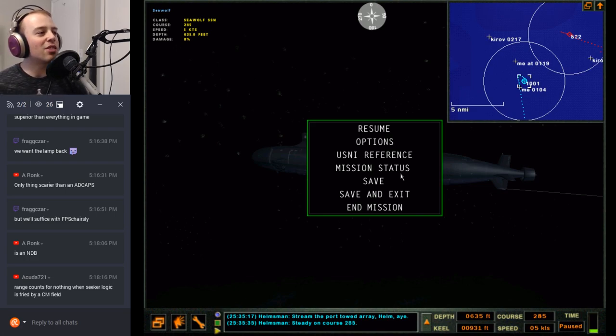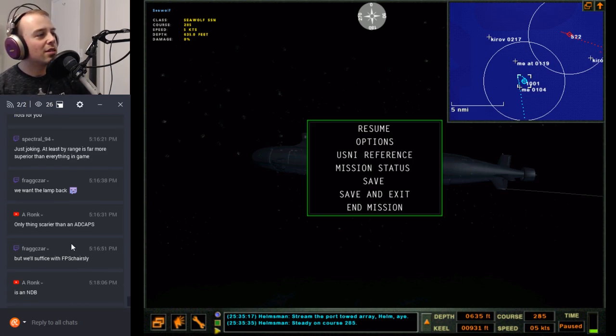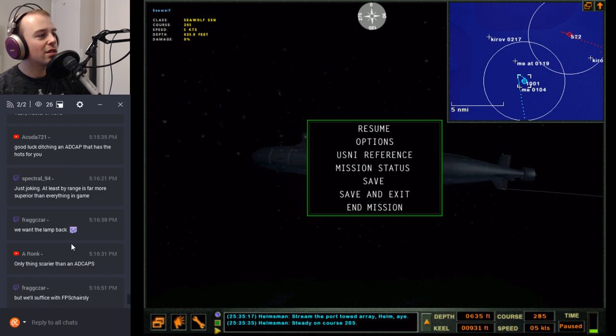The lamp — I think the lamp got trashed. Chat has been active. Yeah, the Mark 48 is good — the UGST I think is the closest thing to a Mark 48, which is a post-Cold War torpedo for the Russians.